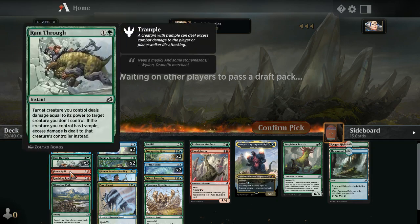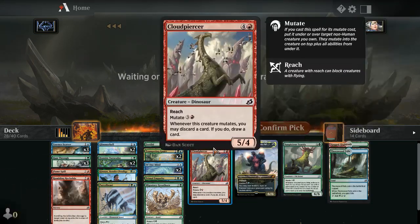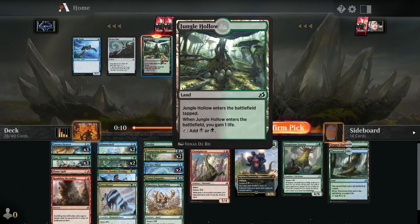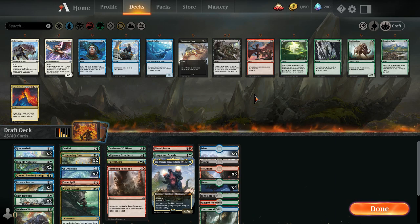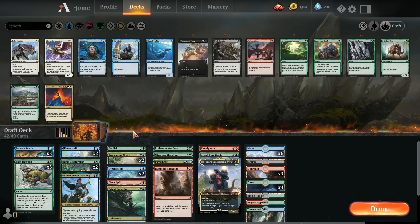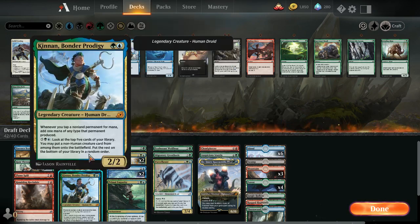Accidentally put the Exuberant Wolf Bear in the side — we want to cut the Bristling Boar. At 27 cards we can ditch the Migration Path; I don't think we're ramping. Our highest curve is like five or six so we're not really looking to ramp, just mutate and go off. Might cut a Humble Naturalist. Triple Essence Scatter and triple Ram Through for removal interaction — removals looking very solid.